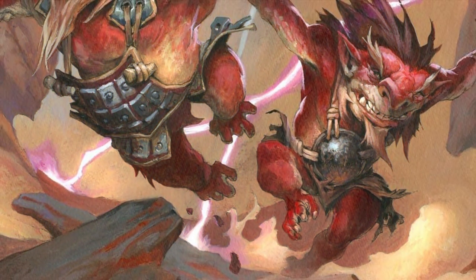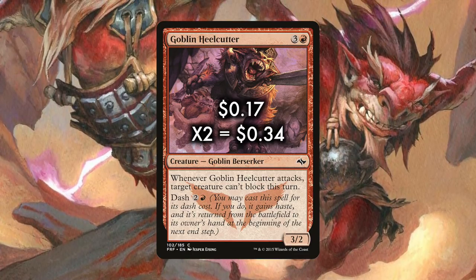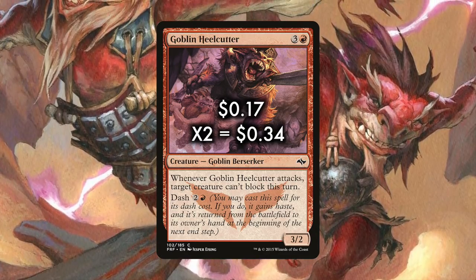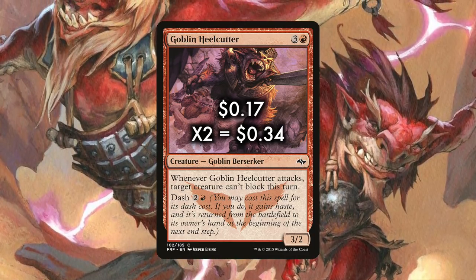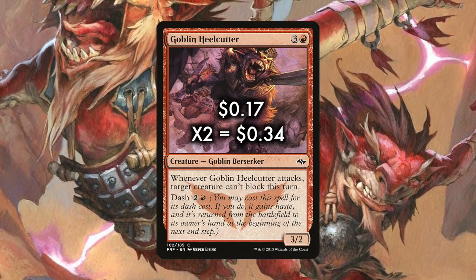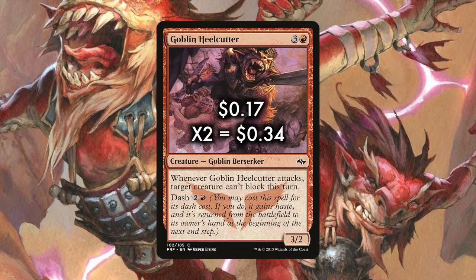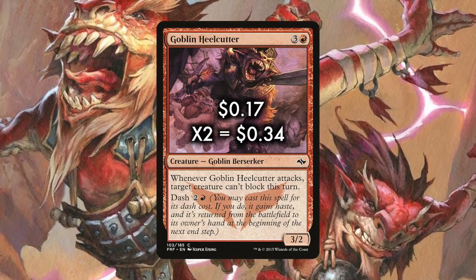There's one creature we run that we can neither cascade into nor burning tree into, and that's Goblin Heelcutter. We run a pair of these. Goblin Heelcutter serves as a sink for excess mana, essentially turning all that mana into a shutdown blocker. It's a 3/2 for three of any color and a red, and whenever it attacks, target creature can't block this turn. Dash also works nicely against sorcery-speed removal — for 2 and a red, it gains haste and returns to its owner's hand at the beginning of the next end step.